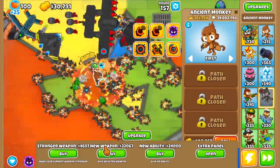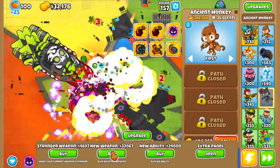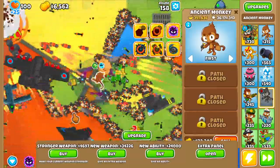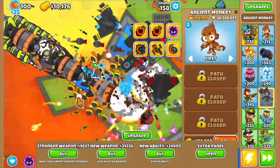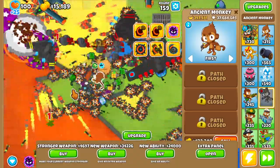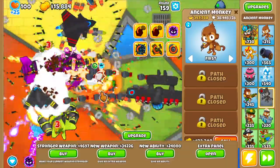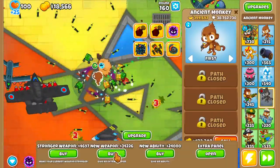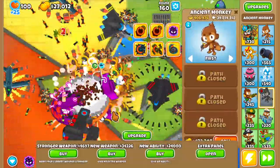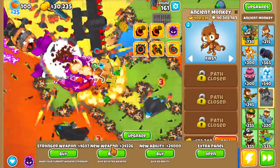I wonder if I should increase my luck — it is really expensive though, that's kind of why I'm not wanting to go for that. The banana plantation in my opinion is better. I'm already getting exotic upgrades. I can definitely get really good stuff with new weapons, so it's not impossible for me to get another banana farm upgrade that produces a ton of money. It's just a matter of having enough luck to actually get it — that's the only problem.